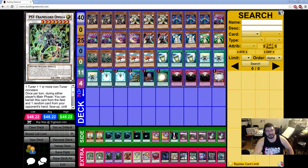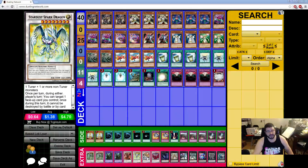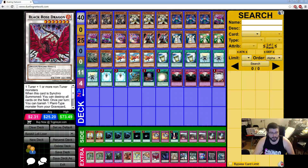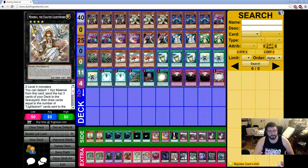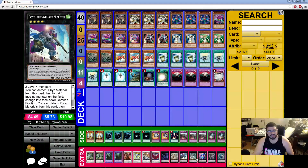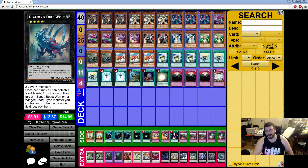In the extra deck we have two Psy Frame Lord Omegas, two Nordens, one Scarlight, one Stardust Spark Dragon, one Michael, one Black Rose Dragon, and then our Exceeds with Abyss Dweller, Minerva, Castel, Digvorappa Emeril, Performage Trapeze Magician, Cairn Gorgon, and Diamond Direwolf.